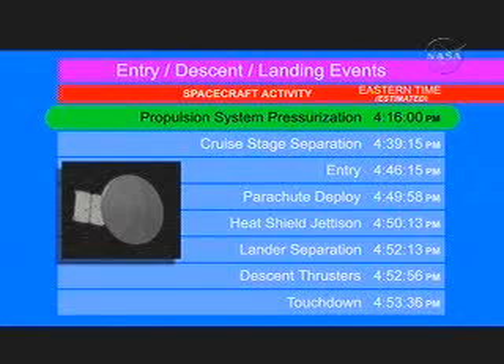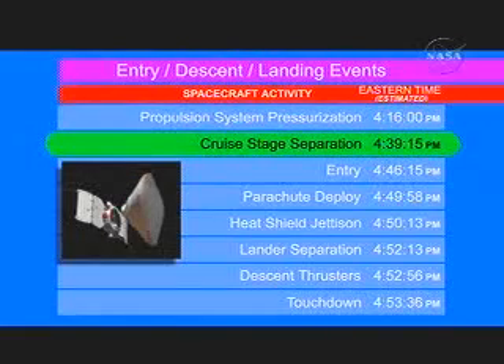We will fire an explosive valve and bring the regulator online. Next, seven minutes before entry, is crew stage separation. Basically, we fire six more explosive bolts and use large springs to push the crew stage away from the lander.